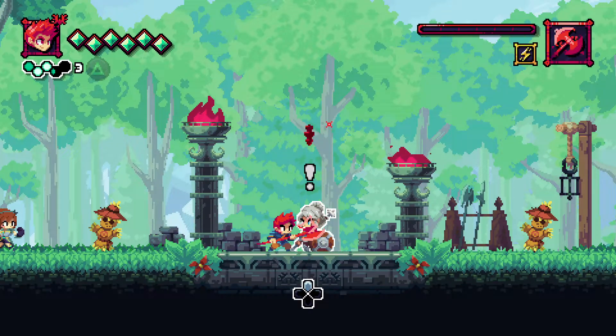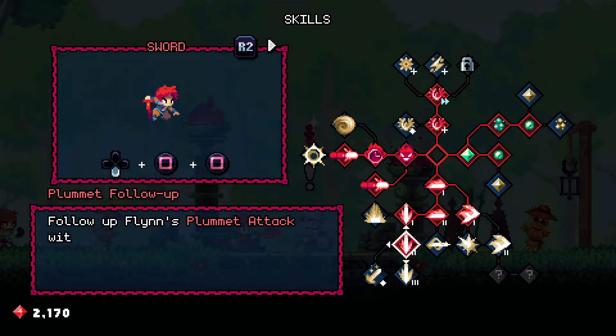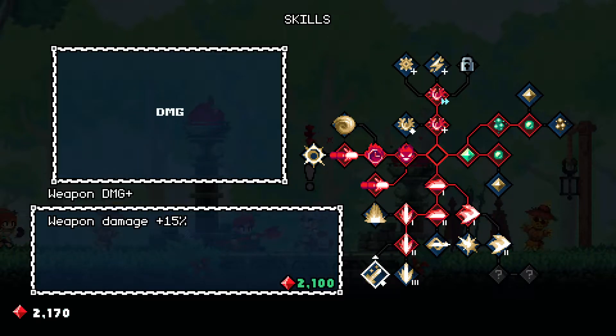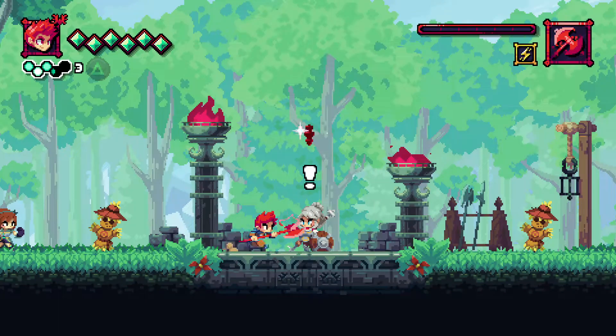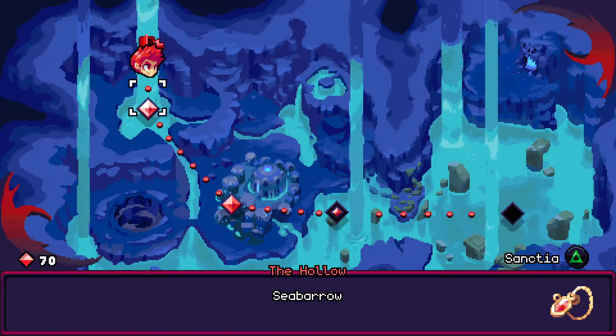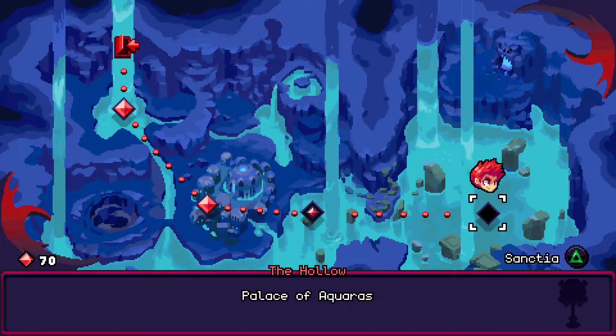Hey everyone, welcome back to PostmanPlays — Flynn, Son of Crimson. I did a very small amount of farming off-camera, enough that we could get this damage upgrade. This is just a passive 15% damage up. You know me, I love passive damage increases — and losing my voice. Passive damage ups, crit increases, and things like that, always very nice.